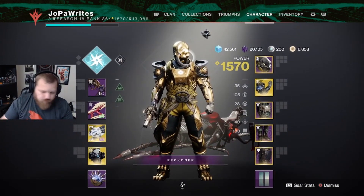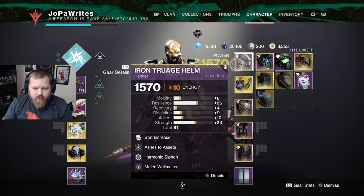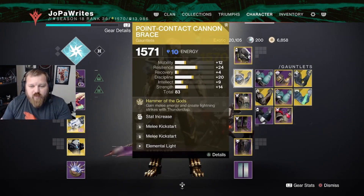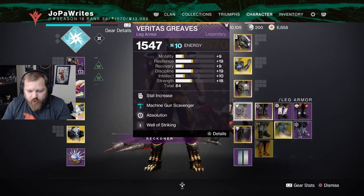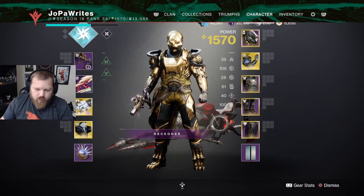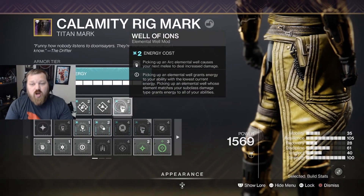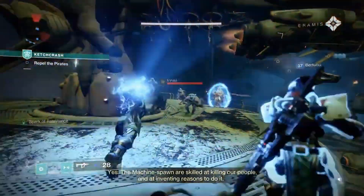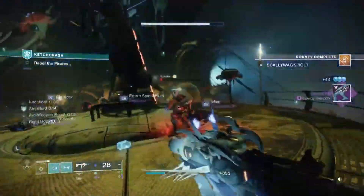You're going to be in the thick of it a lot, so pay attention to your health. For mods, I was running Melee Well Maker — you generate wells every time you use a melee, whether Thunderclap or otherwise. Then double Melee Kickstart and Elemental Light, Dynamo, and damage resists. I've got Absolution and Well of Striking — picking up arc elemental wells grants additional melee energy. Then Distribution, Outreach, and Well of Ions — picking up an arc elemental well causes your next melee to deal increased damage.